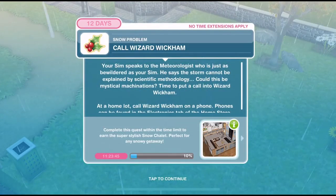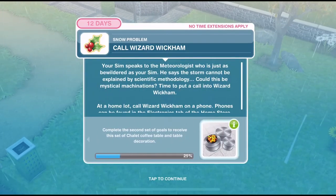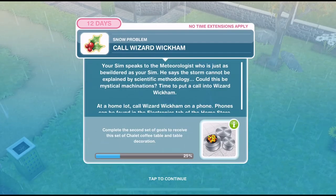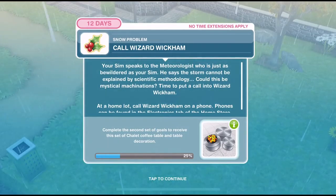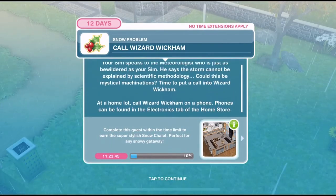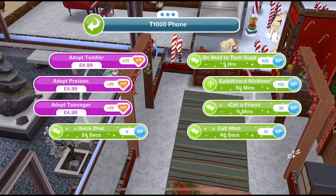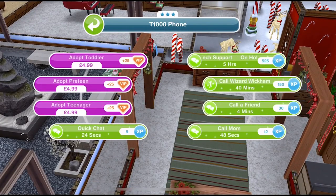Now we need to call Wizard Wickham. Your Sim speaks to the meteorologist who is just as bewildered as your Sim — he says the storm cannot be explained by scientific methodology. Could this be mystical machinations? Time to put a call in to Wizard Wickham. At a home lot, call Wizard Wickham on a phone. Phones can be found in the electronics tab of the home store. So let's go home, click on a phone, and call Wizard Wickham for 40 minutes.